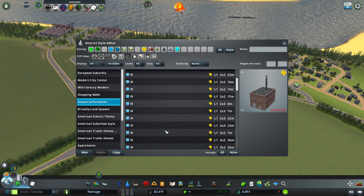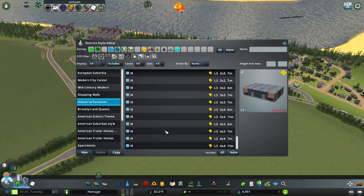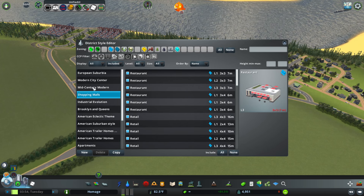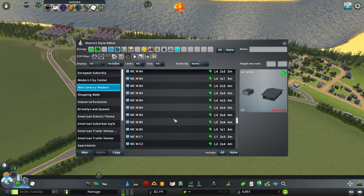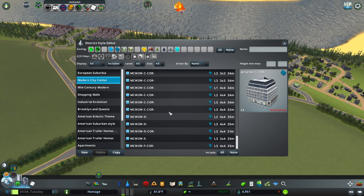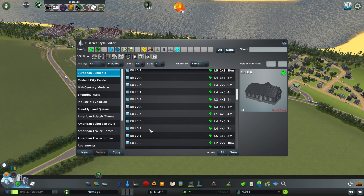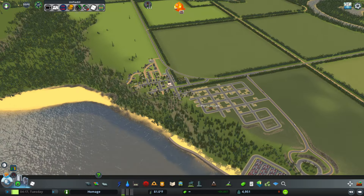I'm thinking American eclectic and American suburban will be what we use there. I'm looking at some of the themes we already have - modern city center. And I don't think European suburbia really fits in, so we're going to use American eclectic and American suburban, so we don't even have to make our own. But that is going to happen in the next episode.